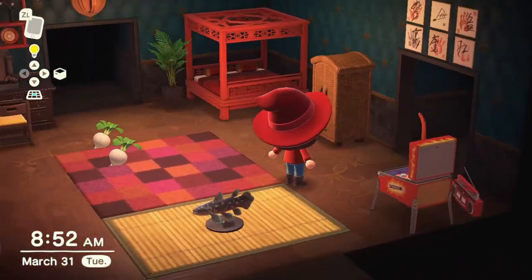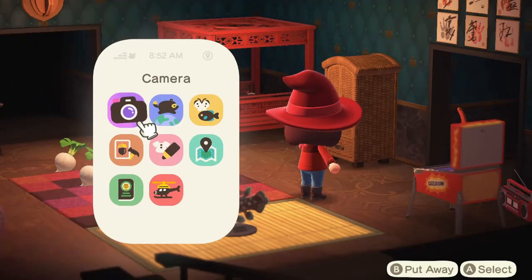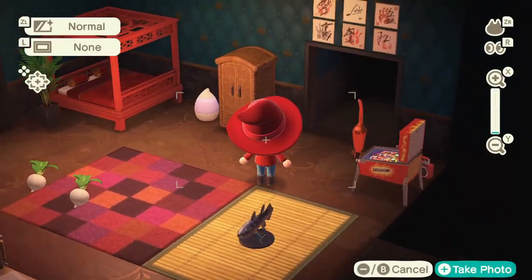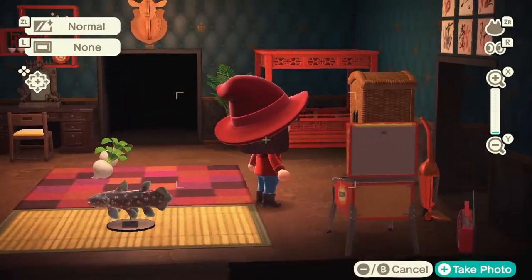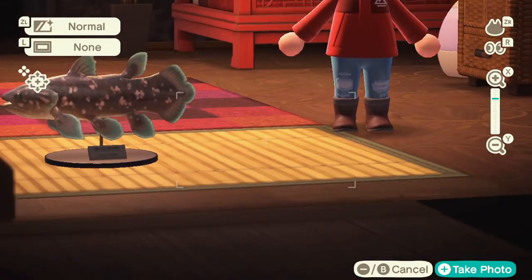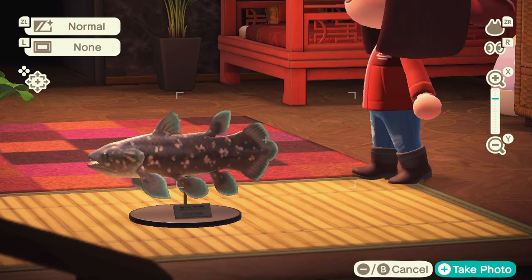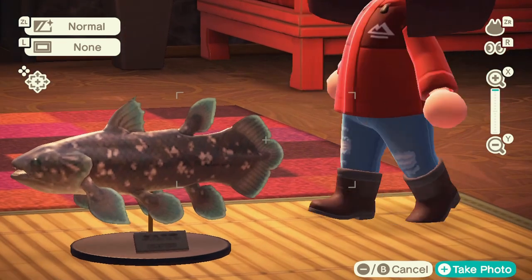Now let's look at it from different angles — I'm also going to zoom in with the camera so you can clearly see how it looks from a closer angle. If you are an enthusiast fisherman in Animal Crossing: New Horizons, you're probably going to make a few of these.